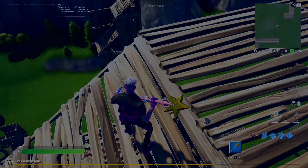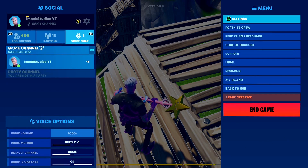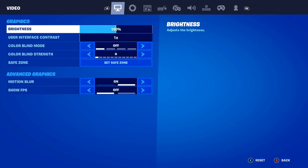First, what you want to do is open up the settings of Fortnite — it doesn't matter if you're on Xbox, PlayStation, or Switch. Once you're in the Fortnite settings, make sure your brightness is set to 100%. If it's too bright it's going to hurt your eyes, and if it's too low the graphics aren't going to show properly. So just make sure it is set to 100%.